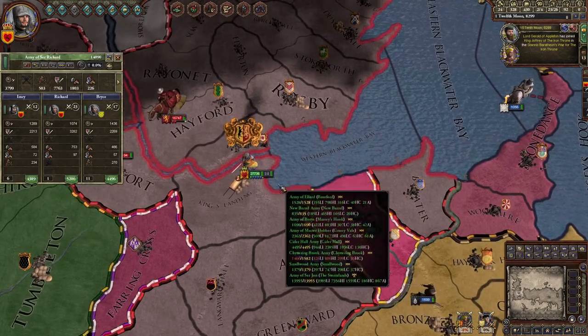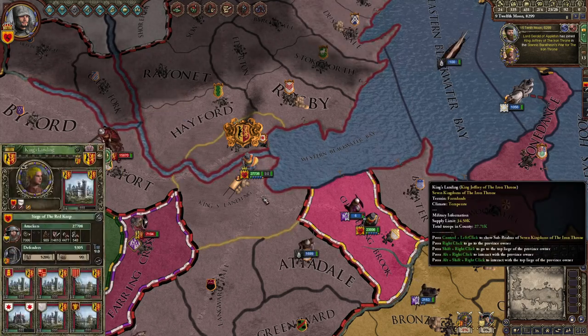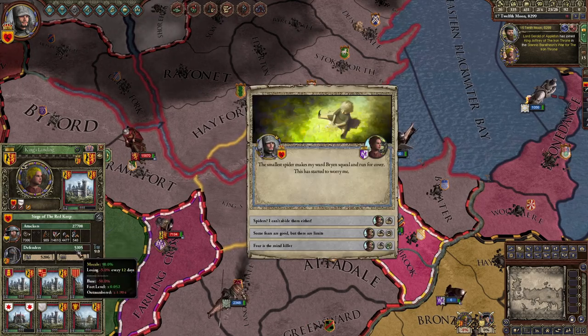When you see this, you're sieging. If you click on the province you can see: attackers 27,000, defenders 53,000.